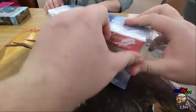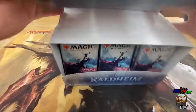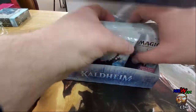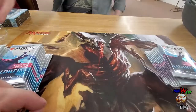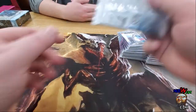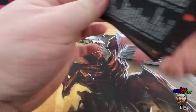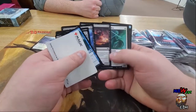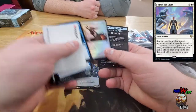Dear Wizards, why is it so hard to open this? Okay, we got some guaranteed foil cards and art cards. Make sure you check behind things, guys, because sometimes packs get behind things. I really like the land cycle — Search for Glory. We're gonna put our showcase cards over here, our foils over here.